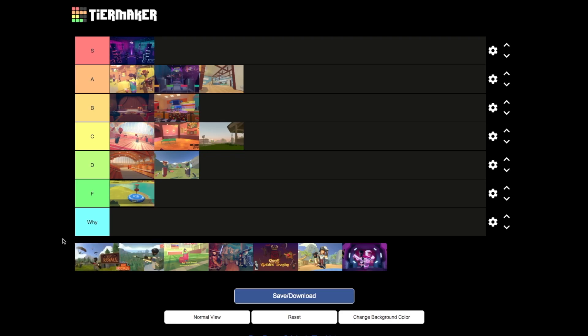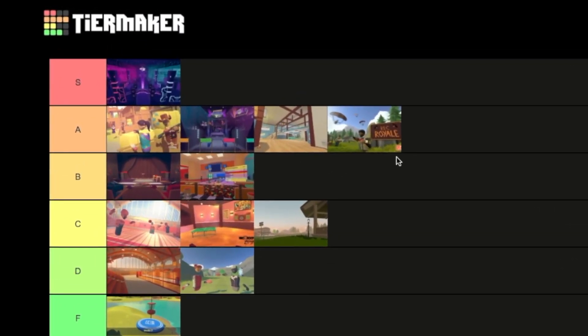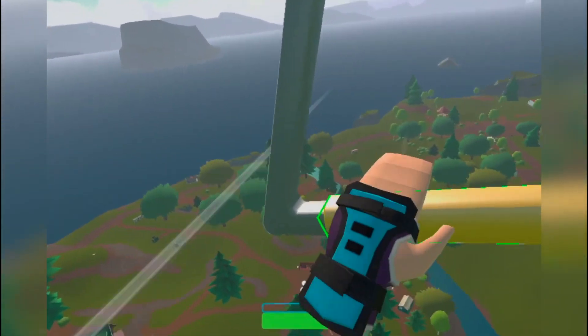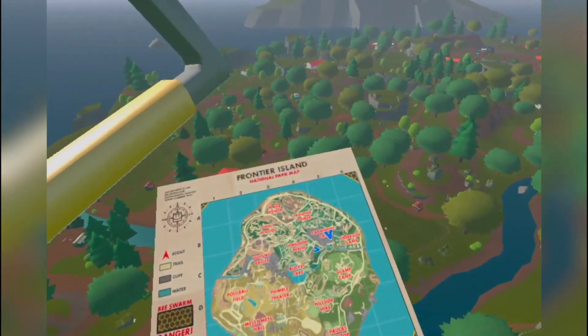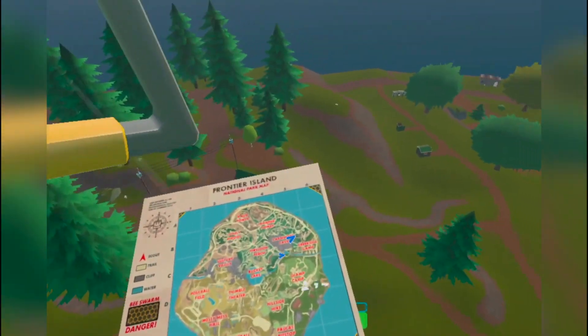Now we have Rec Royale — I'm going to do squads first. Squads is very fun, I'm going to put that at A tier. You just hop into a match, it's very fun, you can talk with your team over the radio. I love that — it's like Population One but Rec Room, and a little bit worse, but it's still super fun.